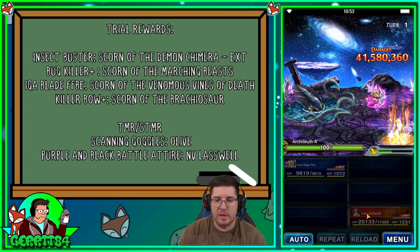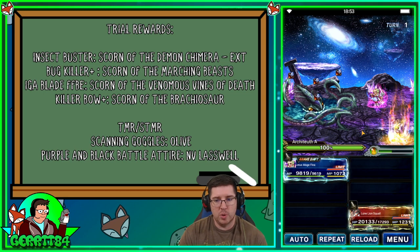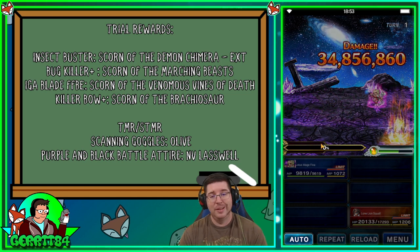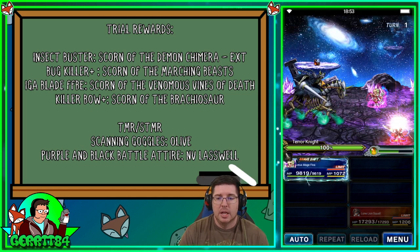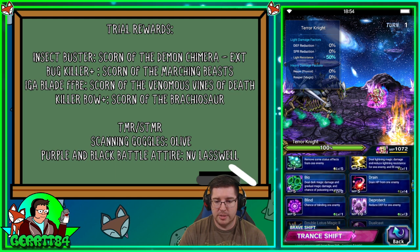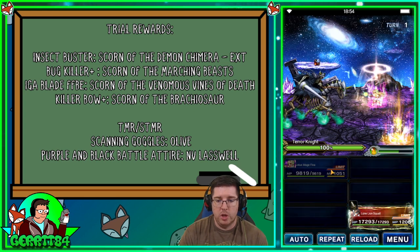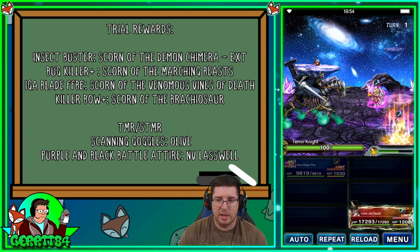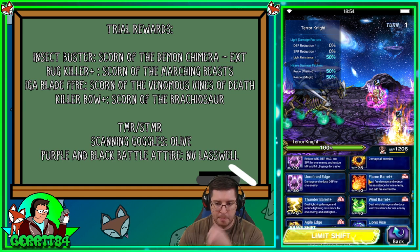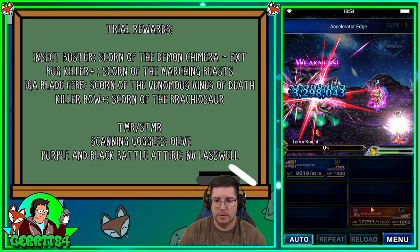Squall has a nice AOE ability, Brave Circle again. That one kind of survived a little bit — not enough though. On round six we've got the Paronite. Fina doesn't quite have her limit burst yet, so we'll use dual cast re-raise. She could also use Eternal Light to give re-raise to the party, or her limit burst — whatever you want. Squall uses Accelerator Edge — probably not even necessary.